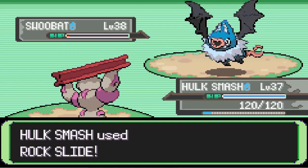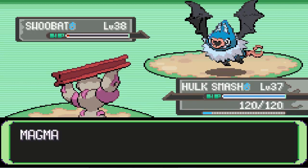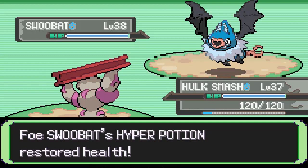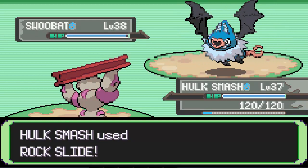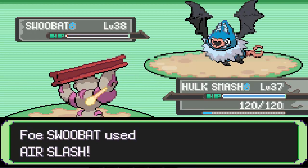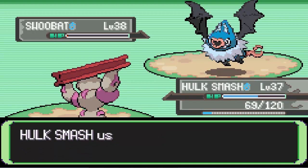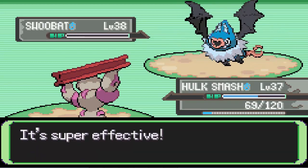Swoobat looks so messed up in this game. The back sprite — I'm not sure how to say that. I hope the regular sprite isn't messed up too when I get a conquer burn. Not Air Slash — that's gonna do a lot. Oh, never mind — 69 HP. It's always funny when you get 69 HP.